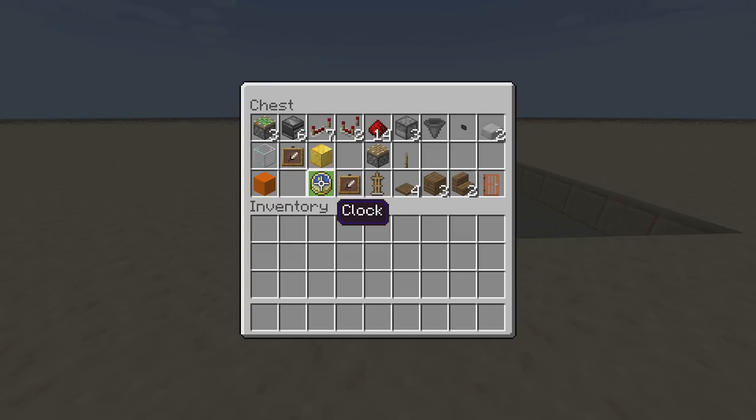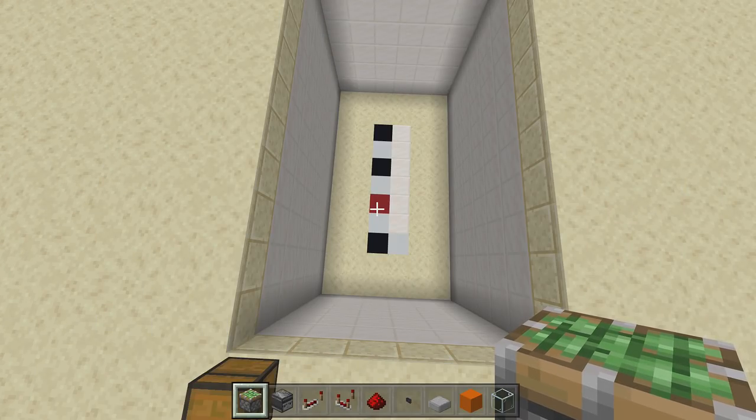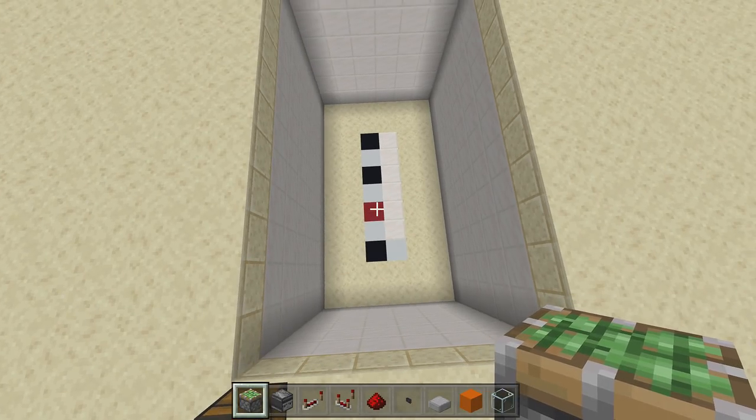The blocks you need to build your clock - you can change out the colors as you like - but you'll need at least one clock item, one item frame, one armor stand, four spruce trapdoors (changeable), three spruce wood planks (changeable), two spruce wood stairs, and an acacia door. I recommend the acacia door because you can actually see inside of it - it's the best door for a clock. You'll also need a piston and a lever to push some blocks into the armor stand.